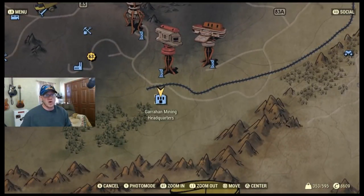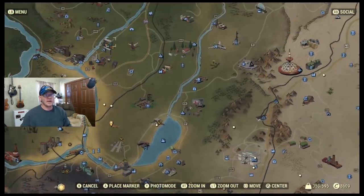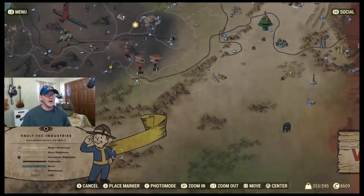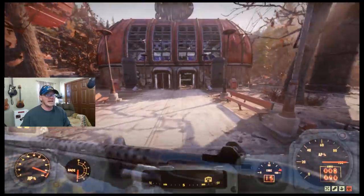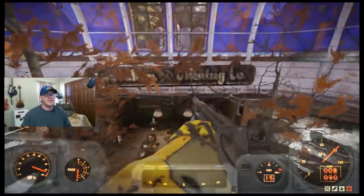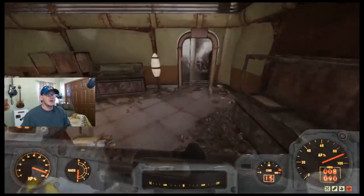I know 90 percent of you already know how to get the Excavator Power Armor, but this is for that other 10 percent because you're going to need this to make this work. Head south from Vault 76, all the way to the bottom of the map — almost due south — and you're going to run into Garaham Mining Headquarters. Once you get there, run in through the front door and look for a computer terminal that has the blueprints for the Excavator Armor.